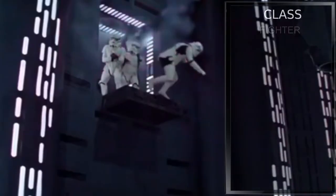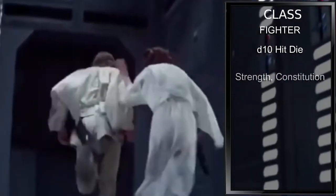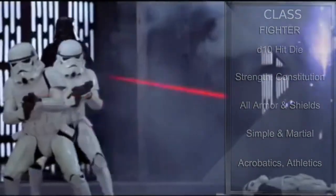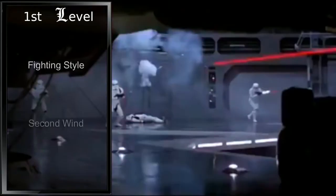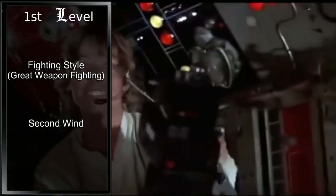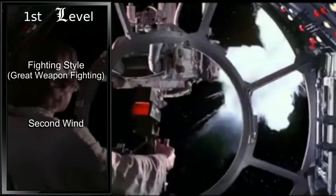For our class, we'll be starting off in Fighter. This gives us a d10 hit die, proficiency with Strength and Constitution saves, proficiency with all forms of armor and shields, and all simple and martial weapons. For our skills, we will grab Acrobatics and Athletics. As a first level fighter, we gain a Fighting Style and Second Wind. For a Fighting Style, we will grab Great Weapon Fighting — this allows us to reroll ones and twos when wielding a two-handed or versatile weapon with two hands. Second Wind allows us to regain 1d10 plus our fighter level in hit points once per short rest as a bonus action. Jedi can heal faster after all.